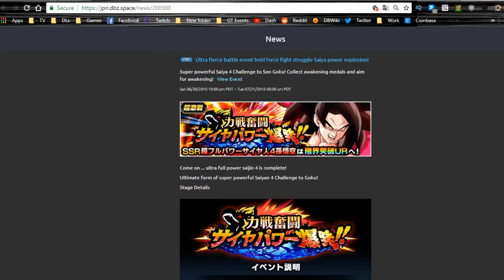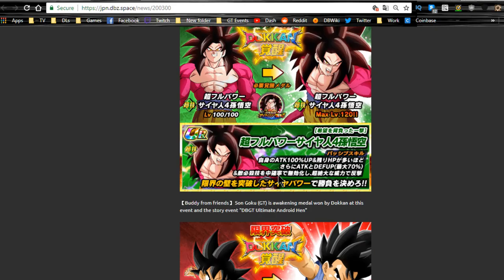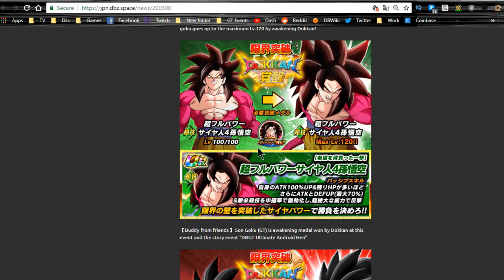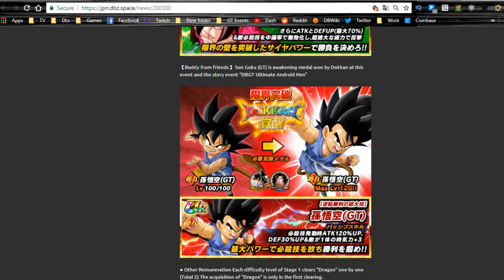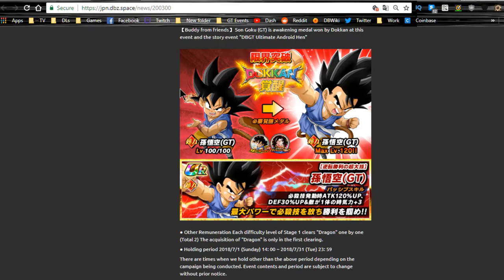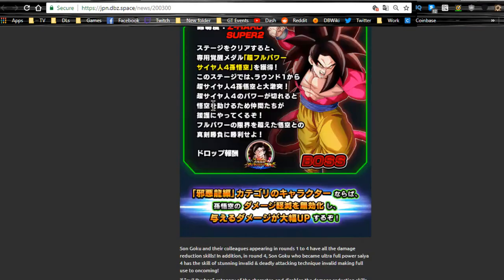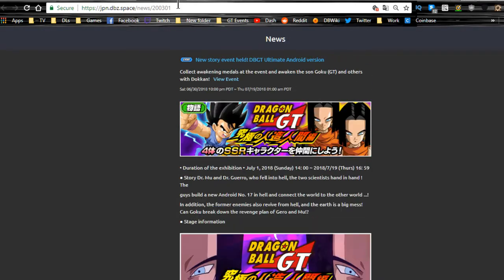Next is the Ultra Fierce Battle event — the Ultra Super Saiyan 4 Goku and Full Power Super Saiyan 4 Goku Dokkan event. You get the medals here to Dokkan Awaken Super Saiyan 4 Goku, both the new TEQ and STR versions. The Dokkan event ends on 7/31, so you have the full month. The story event ends on 7/19, so that runs at least another two weeks.